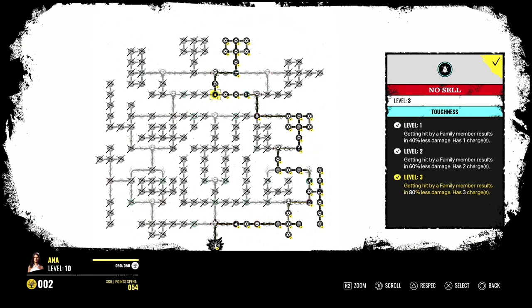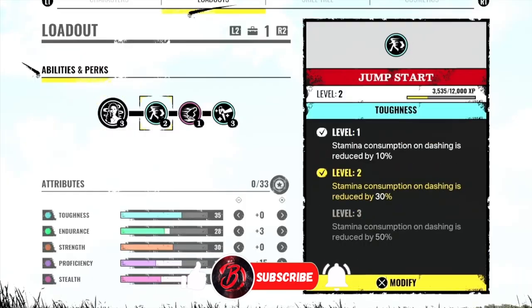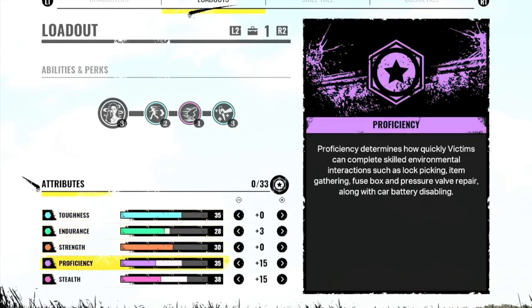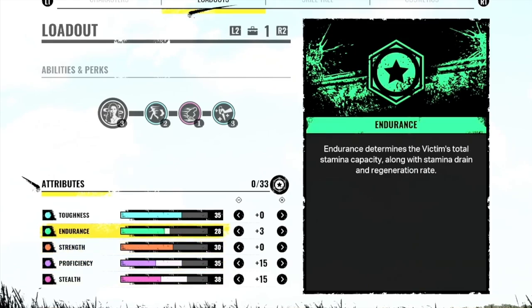If you follow this path on Ana's skill tree, she will get a maximum of 33 attribute points — that is very good. The perks I'm going for on her are Jump Start, and I'm going for Stealth because I want to make her stealthier. I'm also going for What Doesn't Kill You. I'm putting more points into Proficiency and more points into Stealth, and with that perk that's only going to get better. I've also got just a little bit of points into Endurance so her stamina lasts a little bit longer.